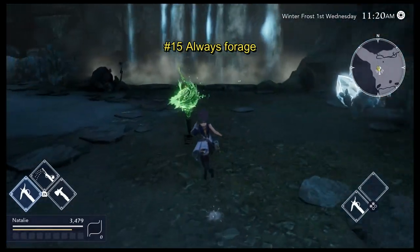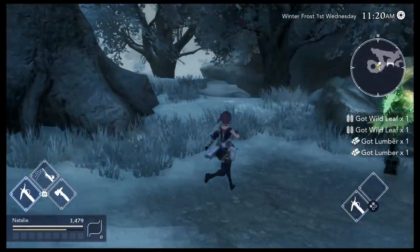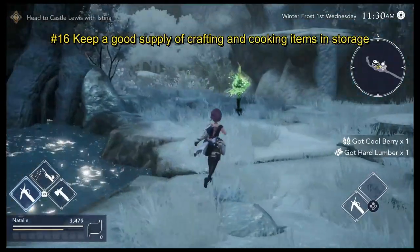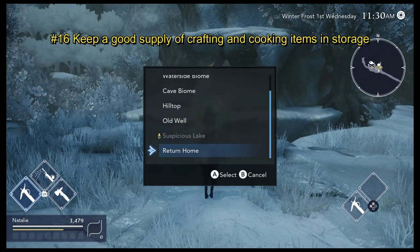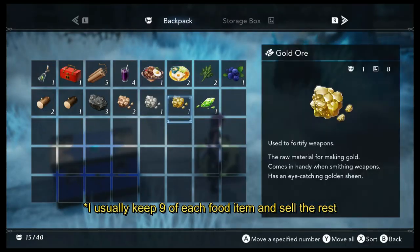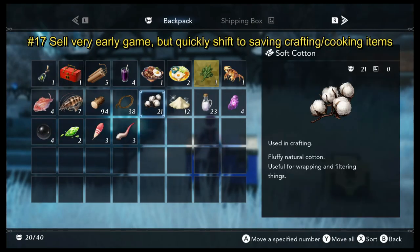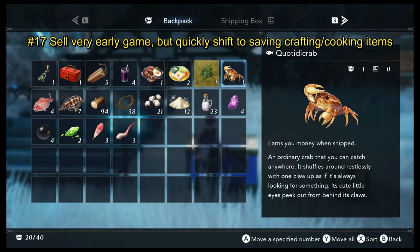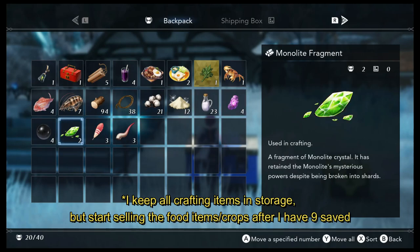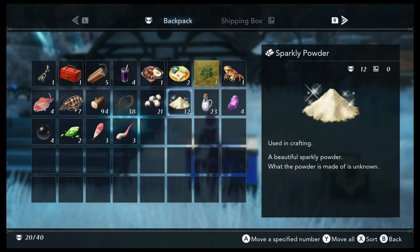Always forage around your farm and in any map you are in. Even if you do not need the materials now they will likely come in handy later. Be wary of selling your crafting items — you may need them. Keep a good supply of crafting and food items in your storage. If an item says it will make money if you ship it, those are good to sell right away. In the beginning of the game it may be advantageous to sell a lot of stuff just to get a good stock of funds, but as the game goes on keep your crafting and food items separate and do not sell them.